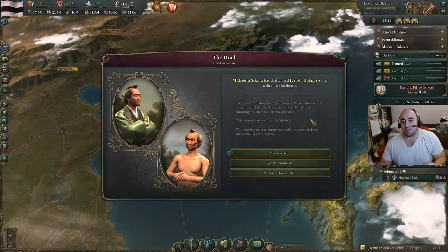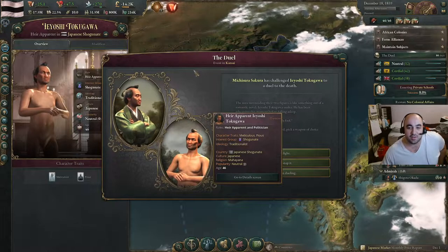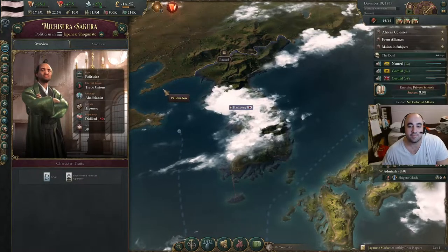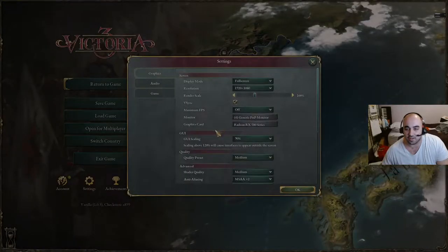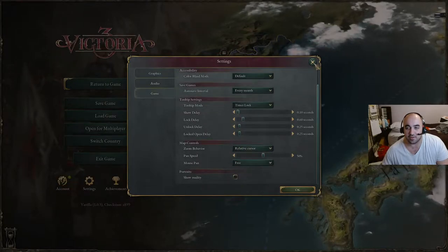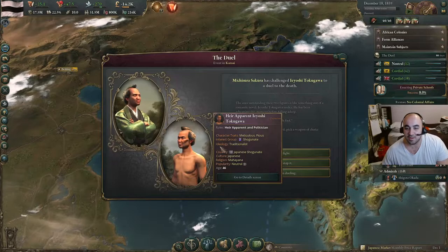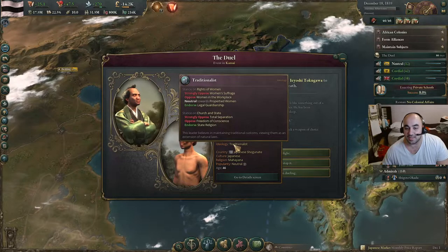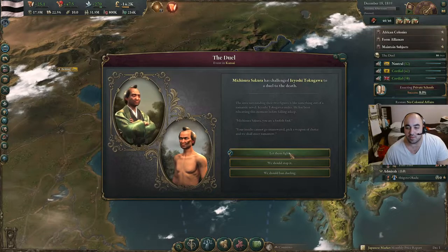Anytime you get the duel event, you want to look at both people and see if they have a character trait you care about. He is the heir apparent and has traditionalist ideology, which we kind of don't like. And he is trade unionist — so let's let them fight. And then we have a new heir. He's a pacifist Buddhist monk. Not ideal, but at least he's not a Shogunate guy.